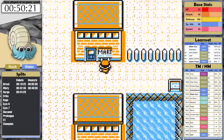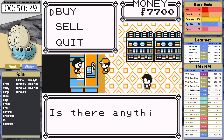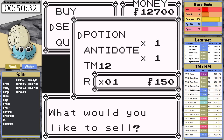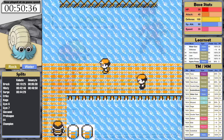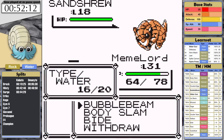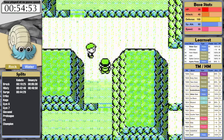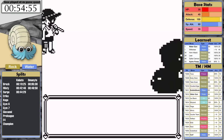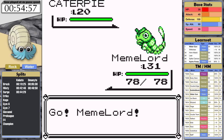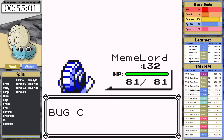The worst part of this is not over yet. I get the SS ticket and head to Vermillion. I pick up items and learn Body Slam. Then I smash the rival on the SS Anne — I'm overleveled now because of the previous segment of the game. And then my brain breaks. I exit the SS Anne and head towards Rock Tunnel immediately. I have no idea why — I forgot Surge.